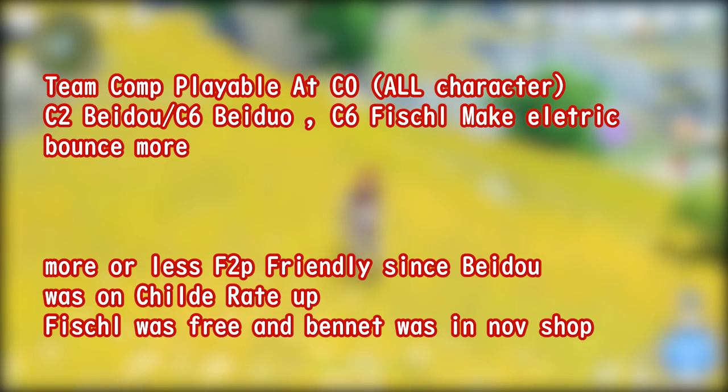You can play this team composition at Constellation 0 for all characters, although having constellations on Fischl or Beidou makes it stronger — we'll cover those in a bit. This composition is really free-to-play friendly. If you have Childe, you most likely have Beidou since she's on the same rate-up banner as a 4-star. Fischl was given for free in the last event, and Bennett is available in the November shop — if you didn't pick him up, you really should have, because Bennett is just an amazing support overall.